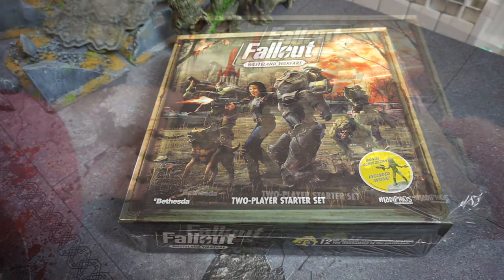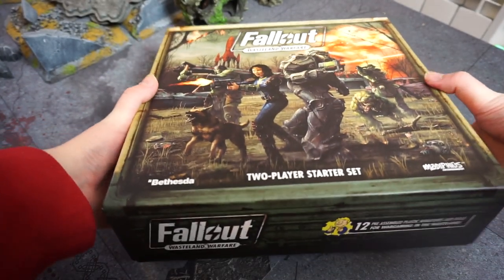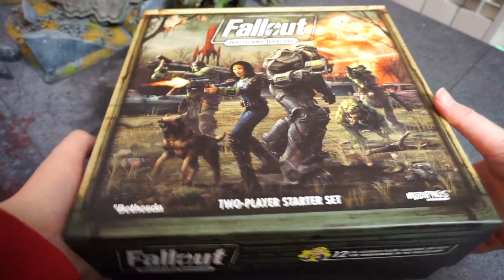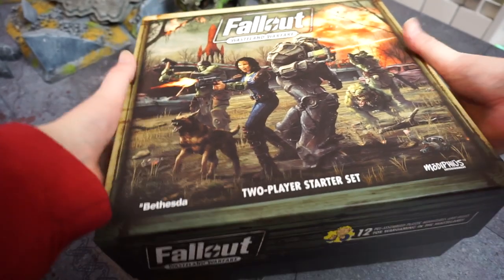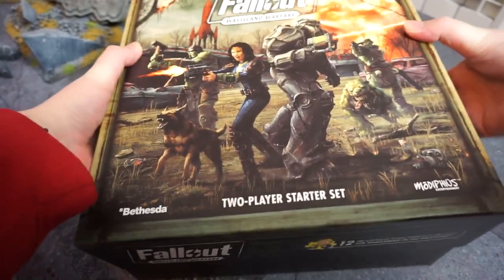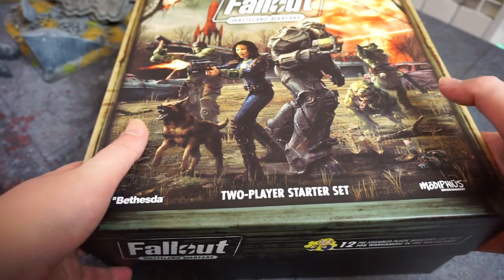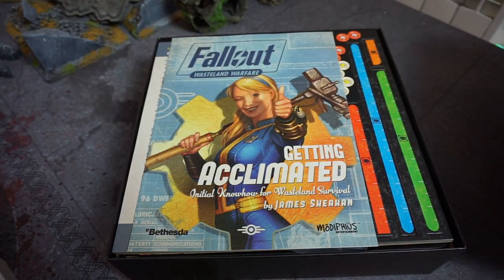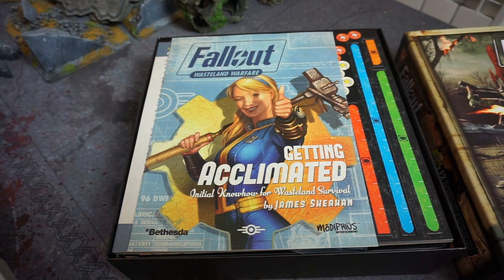Let's get the lid off and take a look. I looked into this game before buying it as a Christmas present to myself. It comes with 12 pre-assembled miniatures. It's a very symbol-heavy game, which makes it easy to translate into multiple languages but a little tedious to constantly refer to what each symbol means — a very common thing with skirmish-based games.